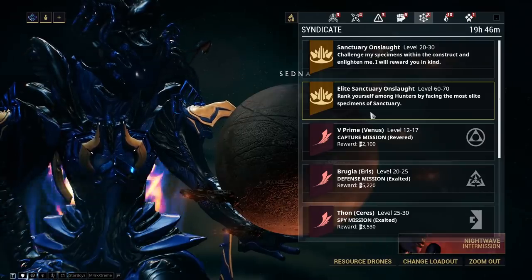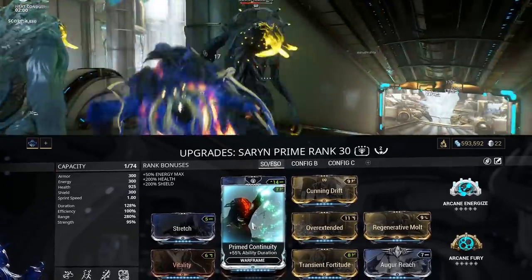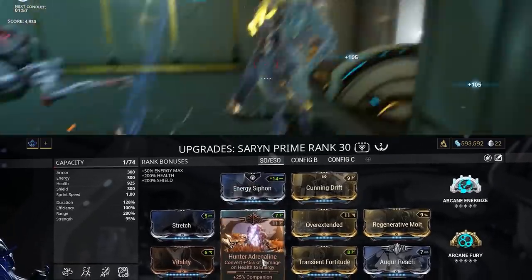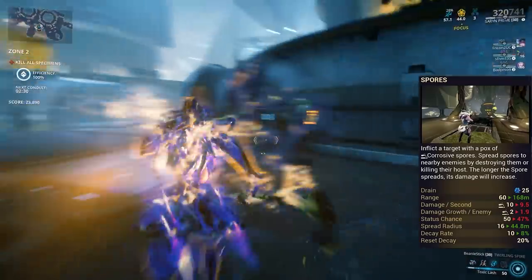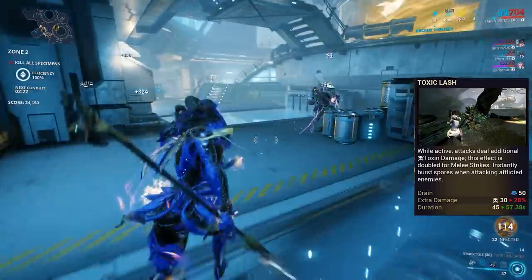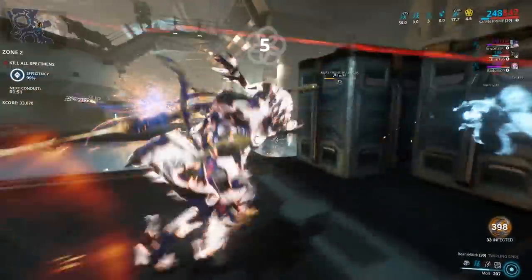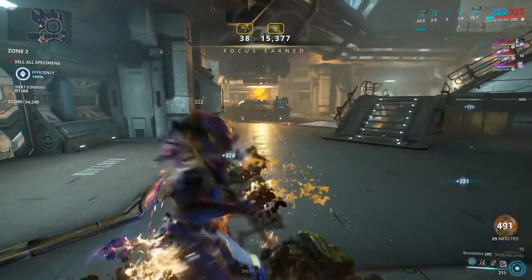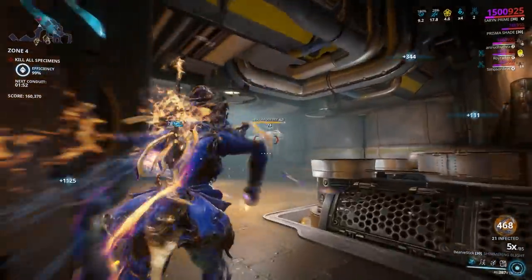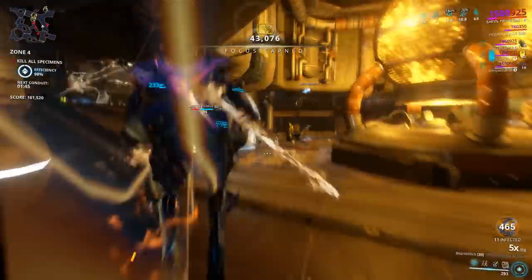Finally, Elite Sanctuary Onslaught. This Saryn Prime build will allow you to solo all 8 zones most of the time with your melee. It emphasises range for spores to spread further, and Primed Continuity is included so Toxic Lash will last longer. Hunter Adrenaline and Regenerative Molt are for survivability. Cast Spores to inflict corrosive spores on an enemy — spores only spread if the spores themselves are destroyed. Toxic Lash allows you to instantly burst spores when attacking enemies. Move around to ensure spores are continuously active and spread throughout the room. When your health is taking a hit, cast Molt for Regenerative Molt to activate. Repeat for 8 zones. Of course, it's much more efficient to do this in a team. Focus earned varies greatly based on the tileset, but with 2 Lua Lenses equipped, you're looking at at least 150,000 focus after 8 zones. In this run, I got about 200,000 in 22 minutes.